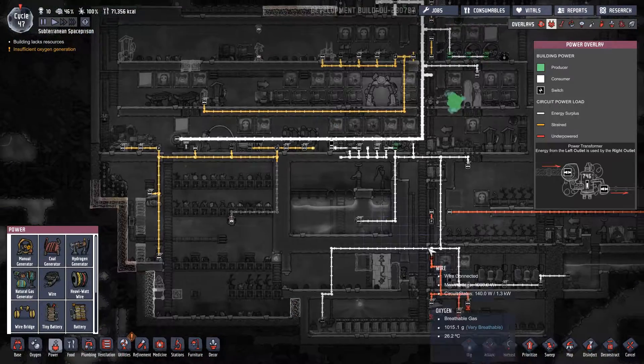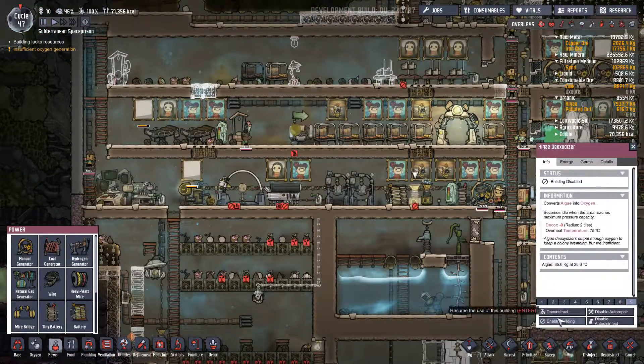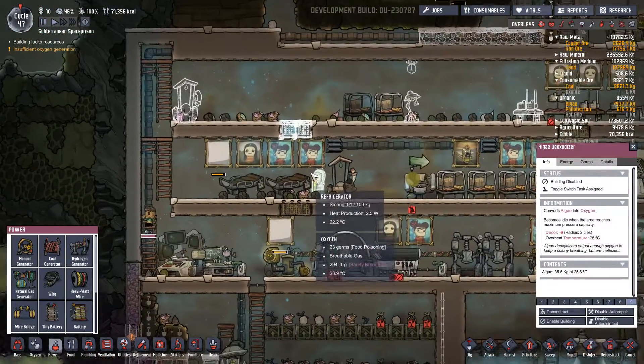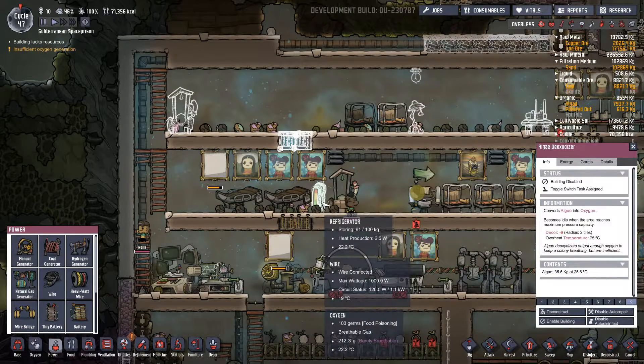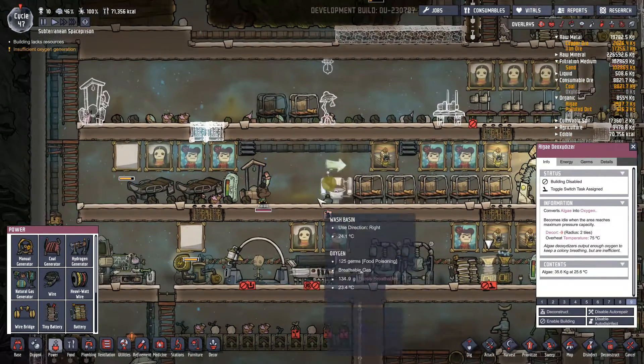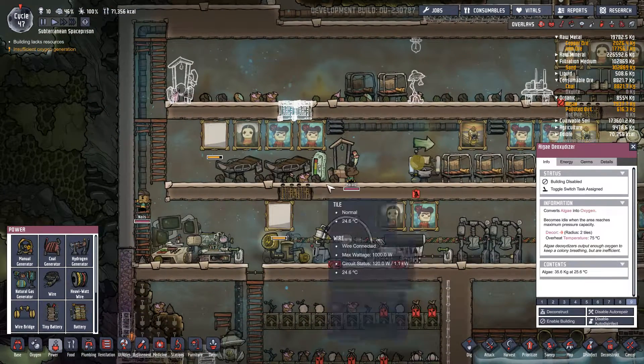That's not good - we have not produced anything. Let's turn these on. On - that's German, goddammit. The refrigerator is full. Make this the eating area.